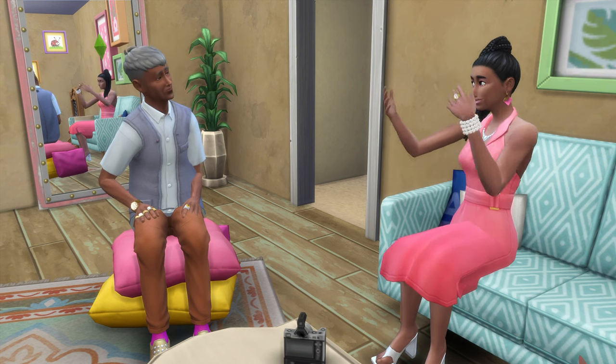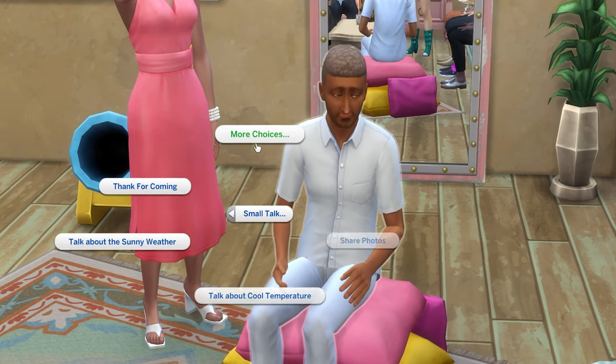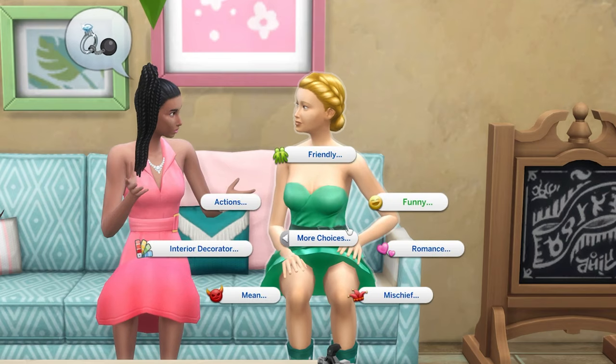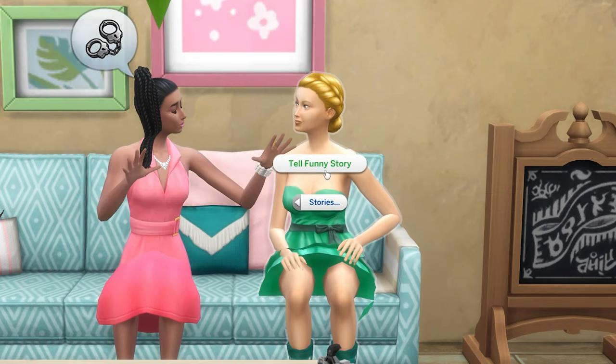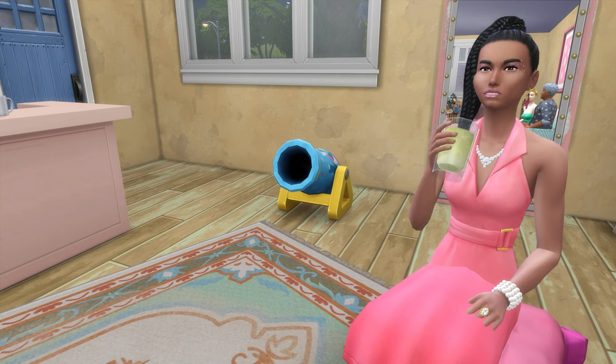Other event tasks include needing to thank guests for coming, which is located within the small talk section. You could also need to tell three funny stories, located under funny and then stories. Another task is to grab a drink, which is easily done by using a bar to drink something.